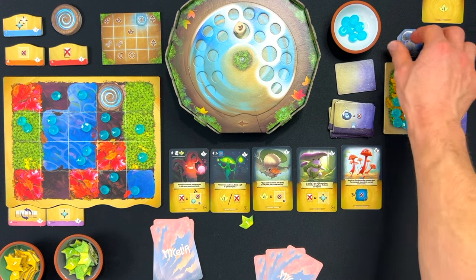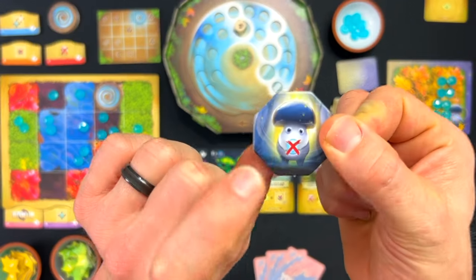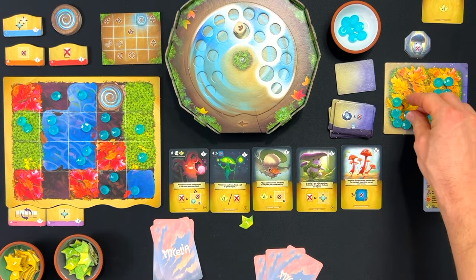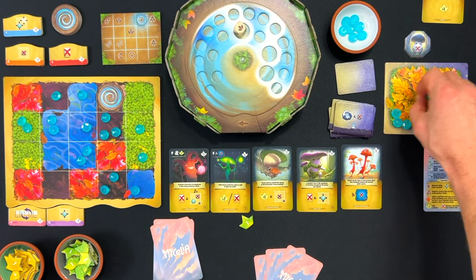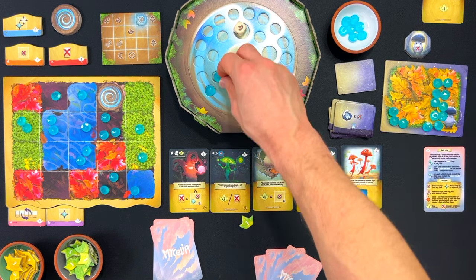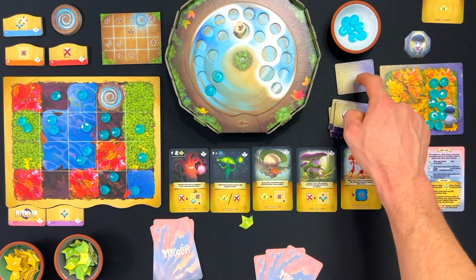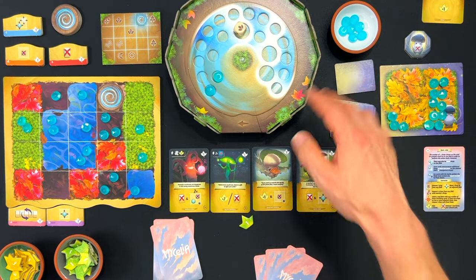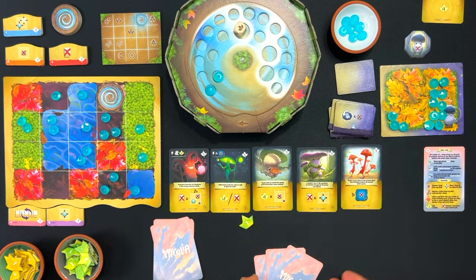Gwydion's turn — flipping this over means discard a dew drop and discard a dew drop, so that's two. On Gwydion's next turn, we're not going to use that tile — we shuffle and redo it. So you don't ever know for sure what the next tile is.